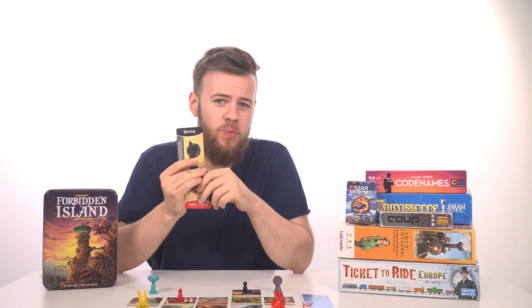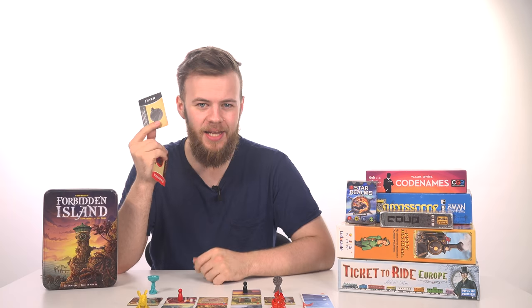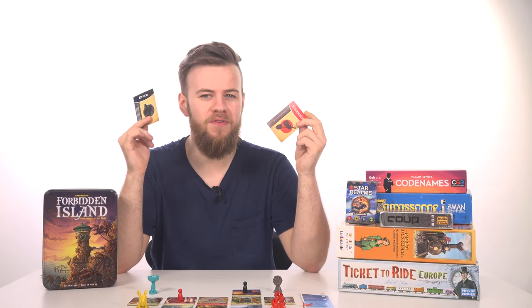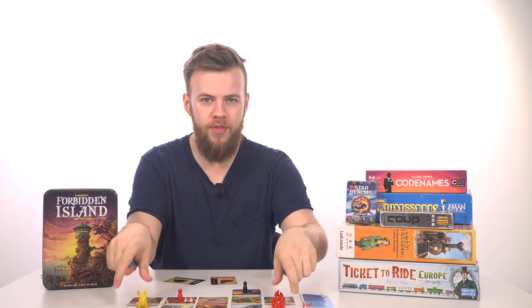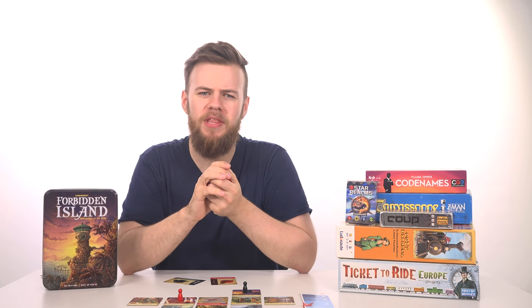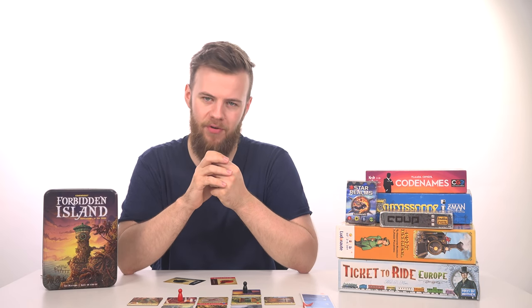The Diver, for example, can swim through sunken sea spaces to reach their stranded sidekicks. The Engineer is super efficient at shoring up sunken spaces, flipping two tiles for the price of one. If you manage to grab all four treasures before the isle sinks around you and get back to the helipad for takeoff, you and your friends will be the triumphant winners — but even if just one of you is lost to the ocean, then everyone loses. It's a great introduction to the camaraderie and petty bickering of cooperative games, and for that reason we think it deserves a place on your shelves.